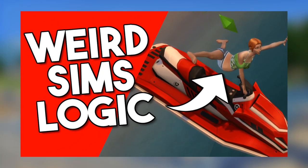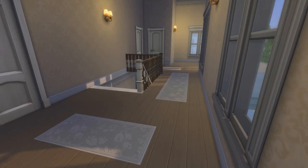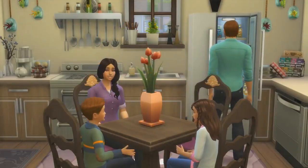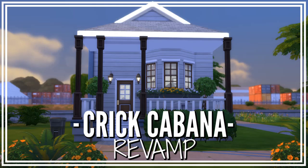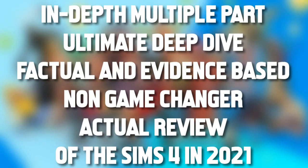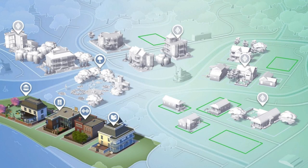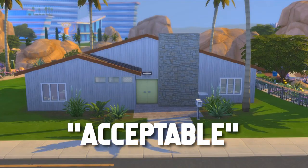A couple videos back we looked at some memes about EA builds — the fact that they routinely leave out doors, toilets, and make the most embarrassingly empty and downright ugly builds. It got me thinking: when was the last time I looked at or even played in a base game build? So, to kick off my in-depth ultimate review series of The Sims 4 Base Game, we are taking a look back at what EA deemed acceptable housing and laughing mercilessly at them.